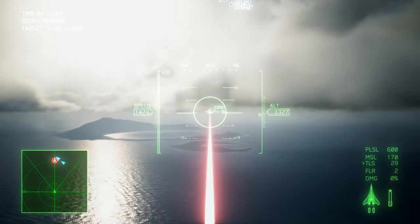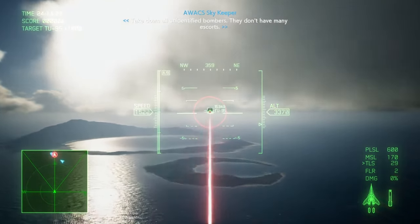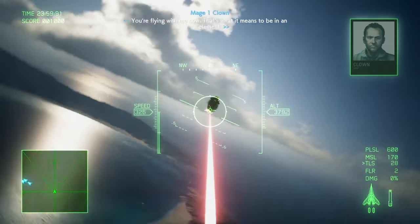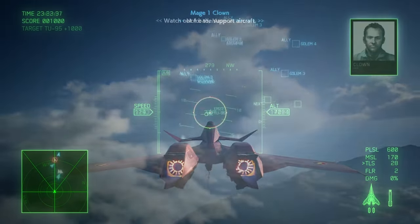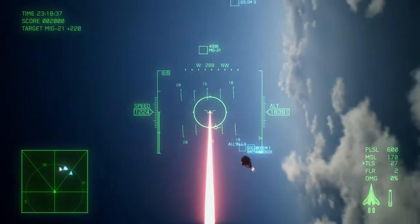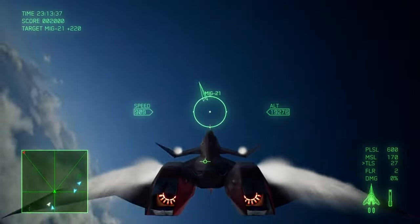Here we have the Advanced Laser Pointer Mark II. It is one of the hardest weapons to aim in Ace Combat 7, as you have to consistently keep your tiny crosshair on the target — all the while you dip, duck, and dodge incoming attacks such as missiles, flak, bullets, tank shells, lasers, and whatever else they're throwing at you.